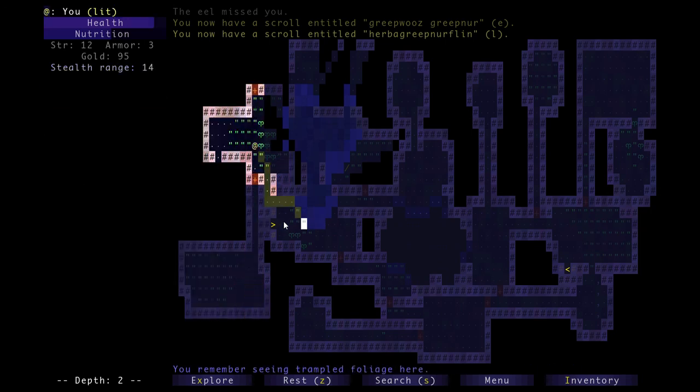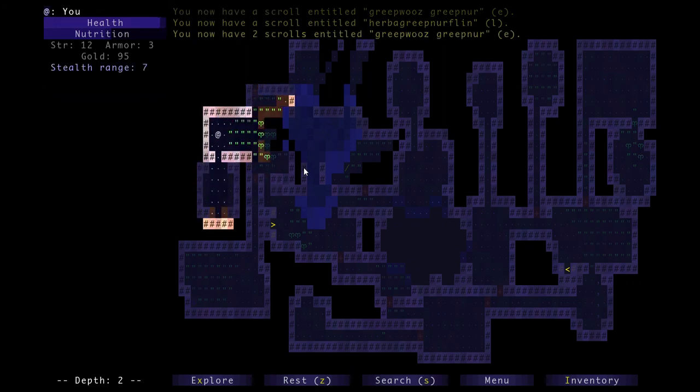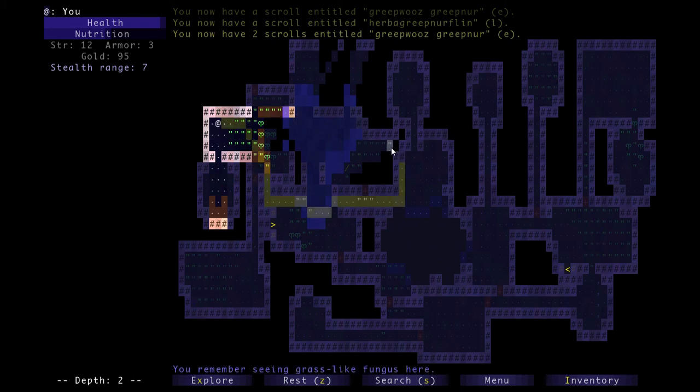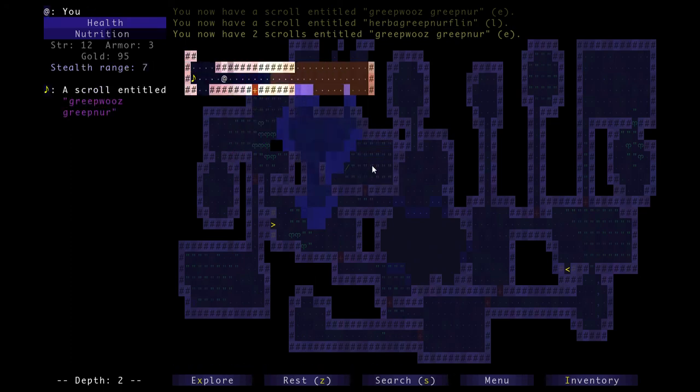Be really careful about bodies of water early on. Pretty much everyone who's ever played this has died on depth two to an eel because they didn't realize it could kill them. You'll start encountering them spawning on depth two.